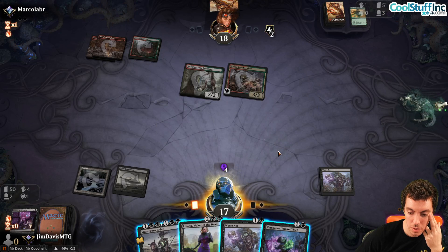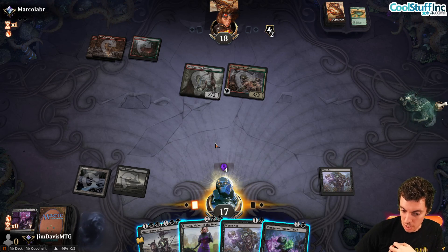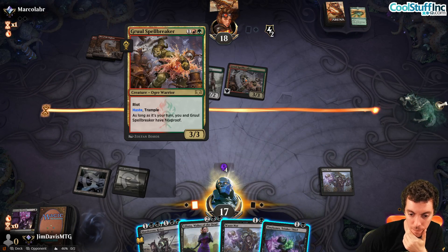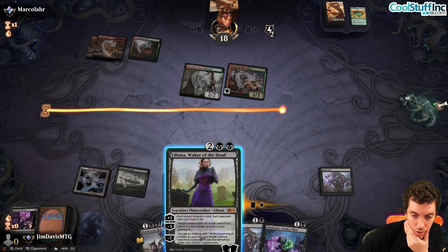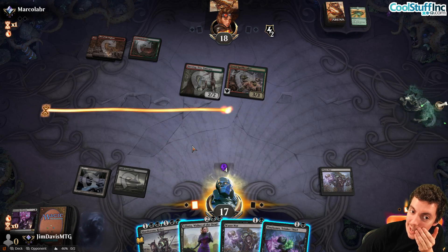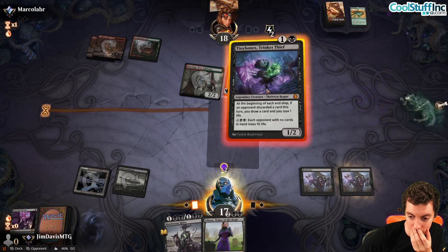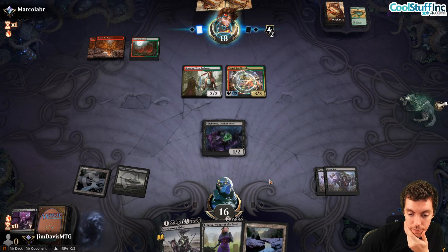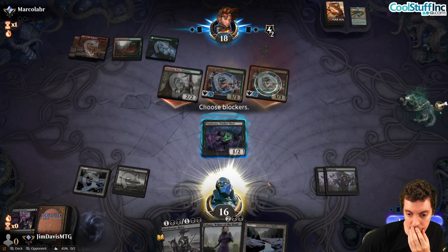We could Waste Not plus Tiny Bones and try to draw a land, or just murder the Spellbreaker now. We only have two cards so Liliana can't kill Spellbreaker yet. We go Waste Not plus Tiny Bones and draw the card. They play land — last card might be Embercleave. We draw a land — Liliana can plus and discard their last card.